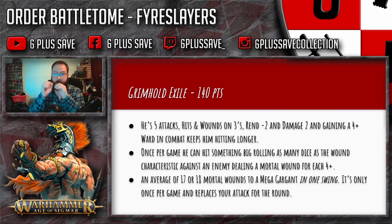It's not really the armour save you're worried about — it's the ward. This is where it gets tasty: once per game he can hit something really really big. You change your attack profile — you roll a dice for each wound characteristic against an enemy model, and on a four they suffer a mortal wound. So that's an average of 17–18 mortal wounds to a Mega-Gargant in one swing. It's once per game and you can't use your other five attacks.